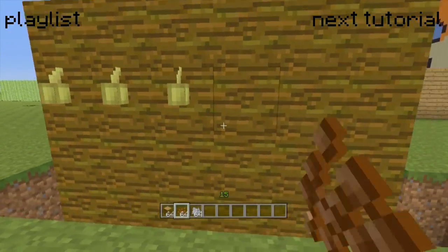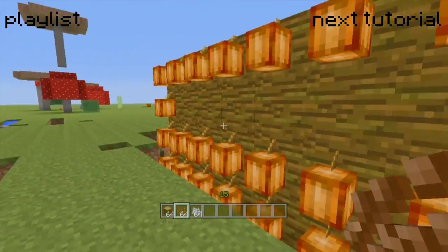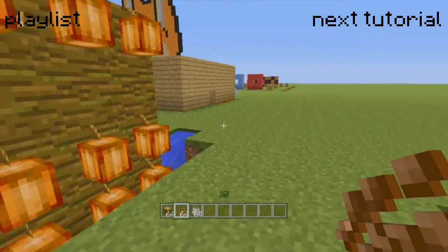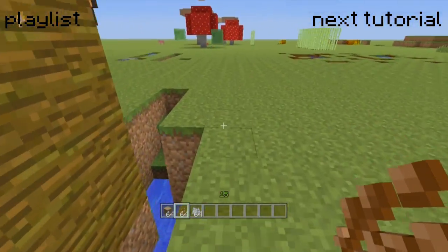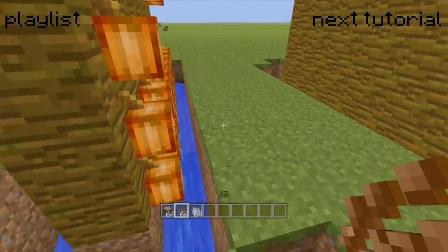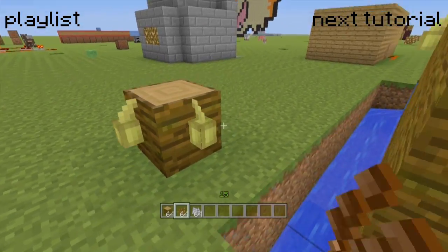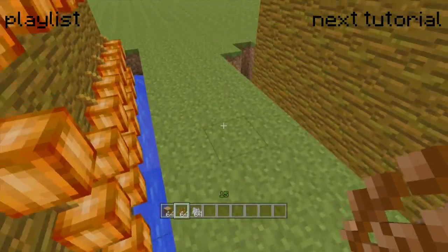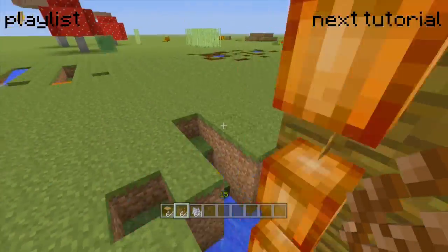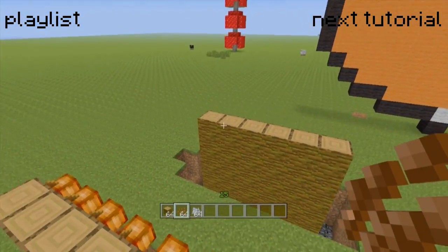Cover it in cocoa beans, come back later, and it'll be farmed. You can do this on both sides, which gives you roughly 30 per side — a good stack every time you harvest. Lots of people just go into a jungle and put them on a tree, but that's a lot slower, they don't all collect themselves, and you have to manually do it. This is the efficient, cool way to farm cocoa beans.